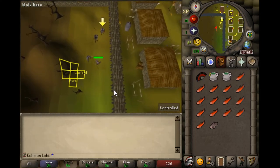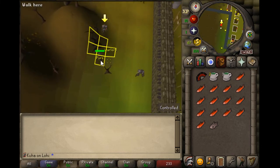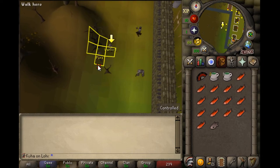So after the fight starts, just quickly run behind this tree here. Once the Warlord reaches you, lure him on this tile like this.